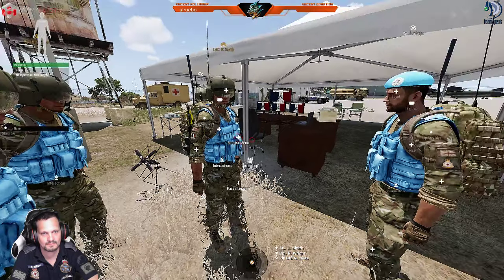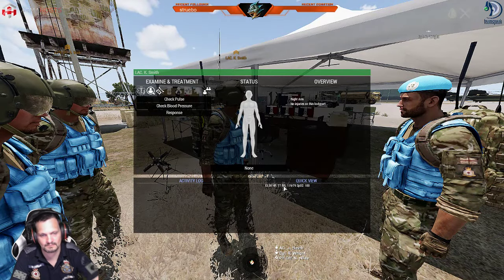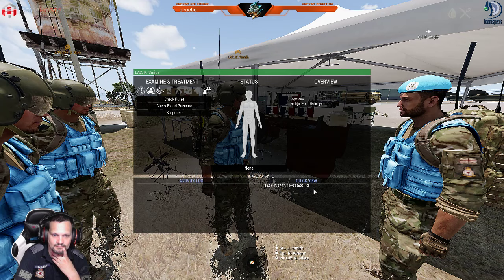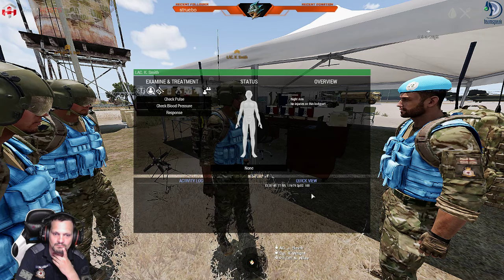SpO2 is your blood oxygen saturation. His heart rate is actually lower than normal, and his blood pressure — also marked as RR here, which we believe is a typo in the mod. His SpO2 level is fine — he's good. His blood saturation level is perfect at 100.